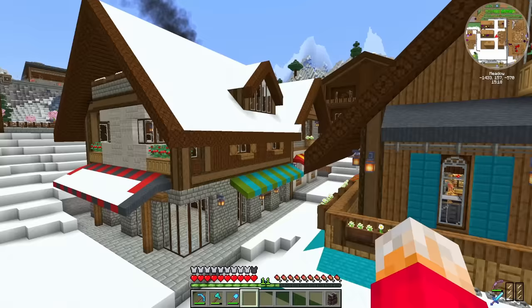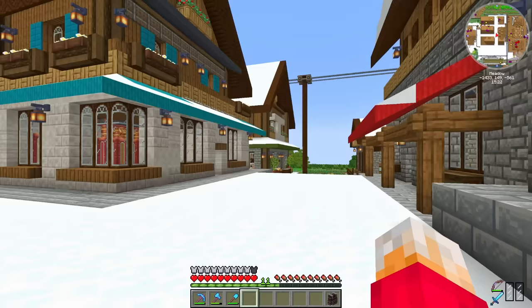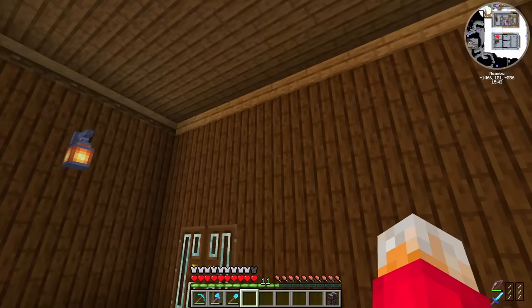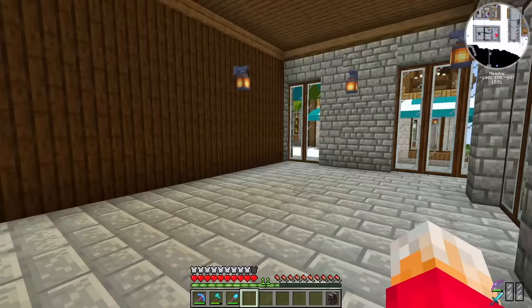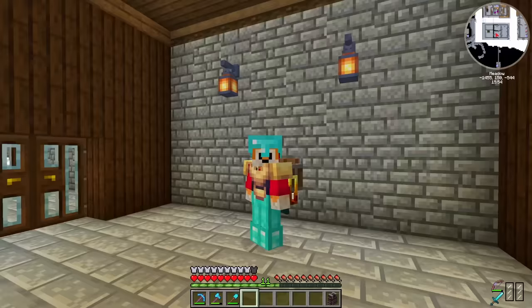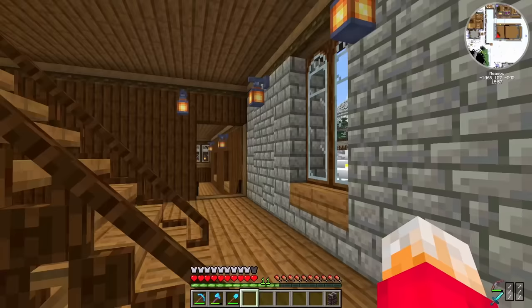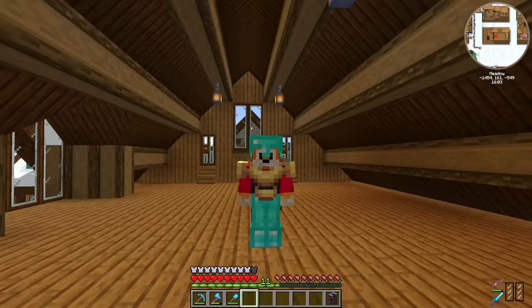Our last building in this little ski resort area is complete, which is fantastic. Every single spot in the ski resort area is now filled in. Inside this building I've created a whole bunch of rooms, including spaces for shopfronts and big areas behind them for farms and things we need to produce. Going upstairs gives access to even more rooms and areas, and that's good because we've got a lot of things to do here.